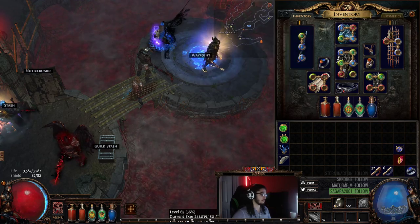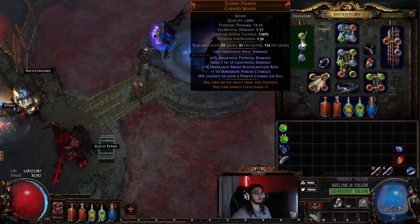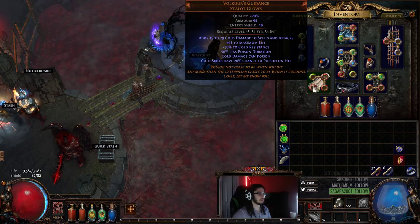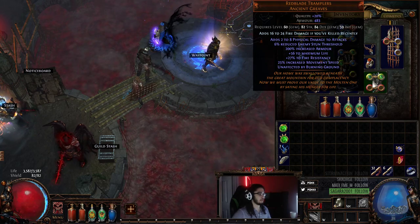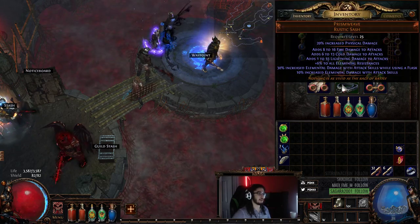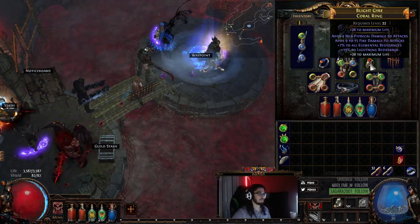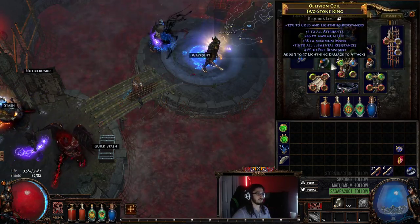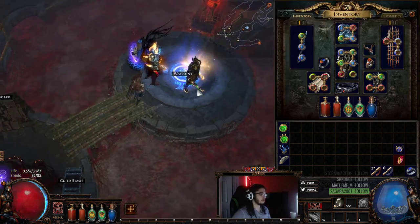I've been leveling with a Storm Prison — I'm level 65 and have not swapped out this weapon at all. Just to go over my gear: I'm using Volkar's Guidance, which gives life, res, and some damage. Red Blade Tramplers for life, res, and movement speed. Prism Weave gives a good amount of elemental damage while leveling. Belly of the Beast for life, and some jewelry — nothing really special.